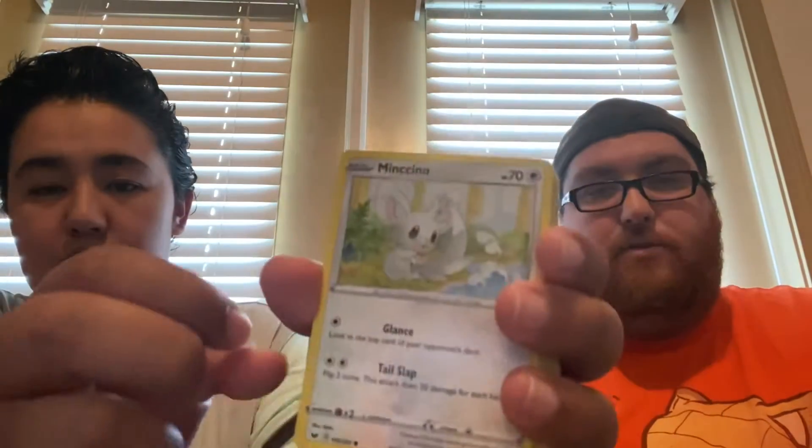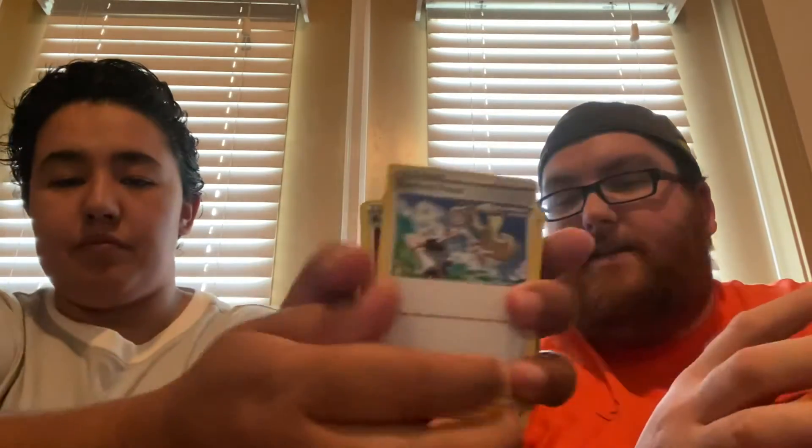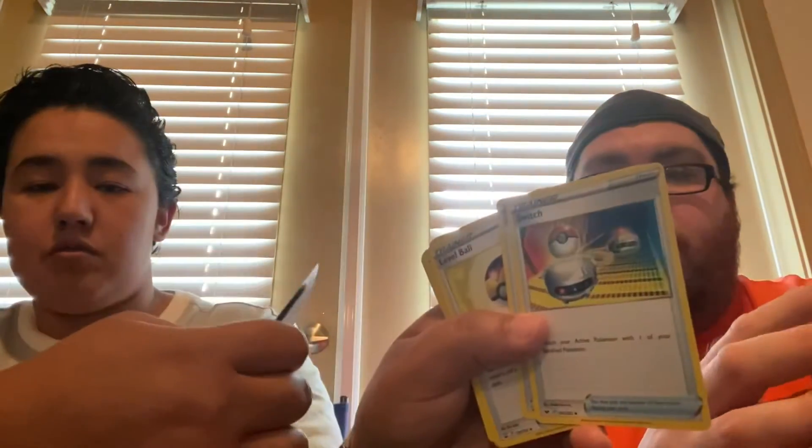You get a couple of Marnies and Rapid Strike Energy — it counts as two energy, counting as both Water and Fighting at the same time. Stone Energy makes it so your Fighting Pokémon take 20 less damage per turn. You also get Focus, Professor's Research, and Boss's Orders, and that damage reduction does stack.